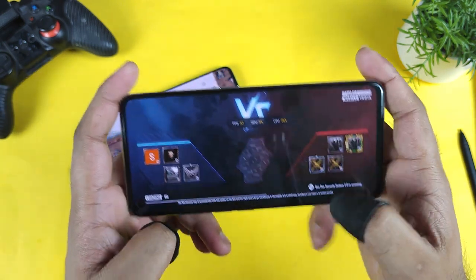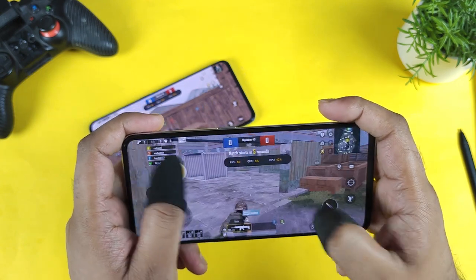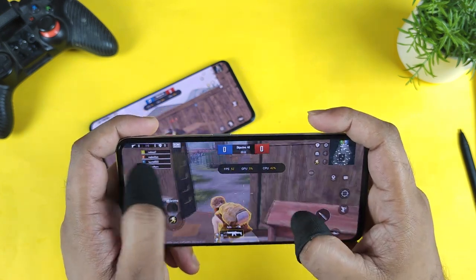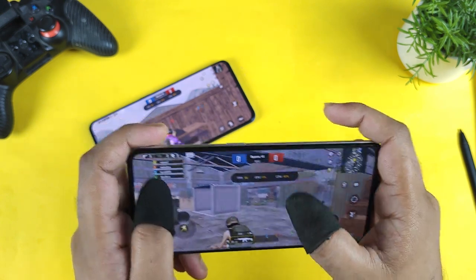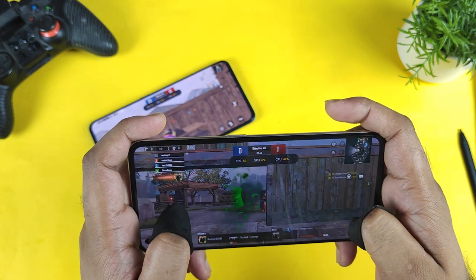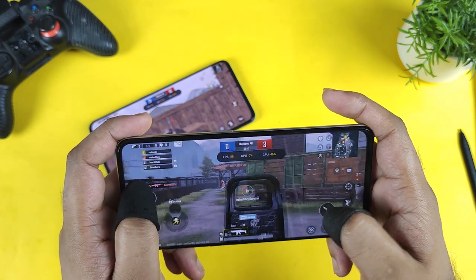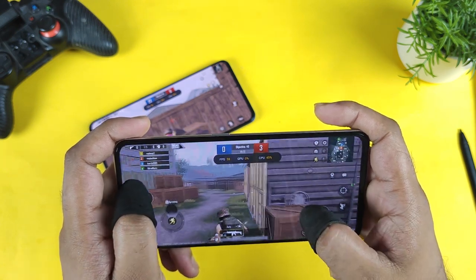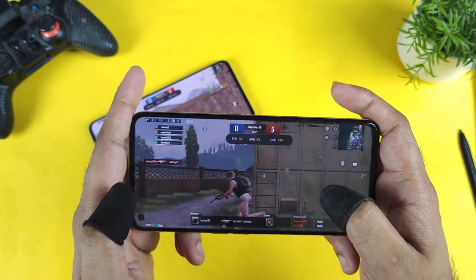Now on the Realme GT2 with the Snapdragon 888 processor, I cannot feel much lag or frame drops happening at this moment. It's able to maintain pretty well — 59 to 60 FPS most of the time. I'm getting 59 and 60 FPS consistently during these events. At 58 FPS at times, but overall the FPS is scaling and maintaining well on the Snapdragon 888.